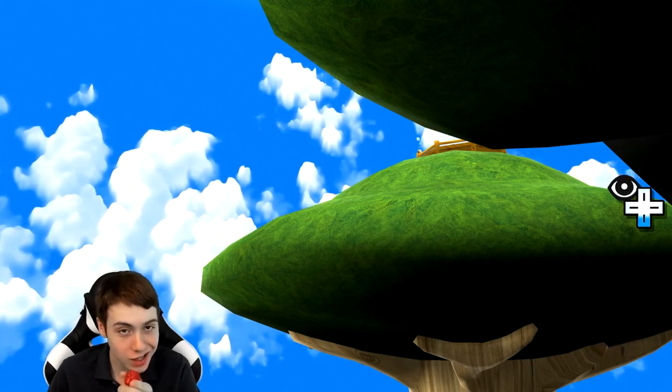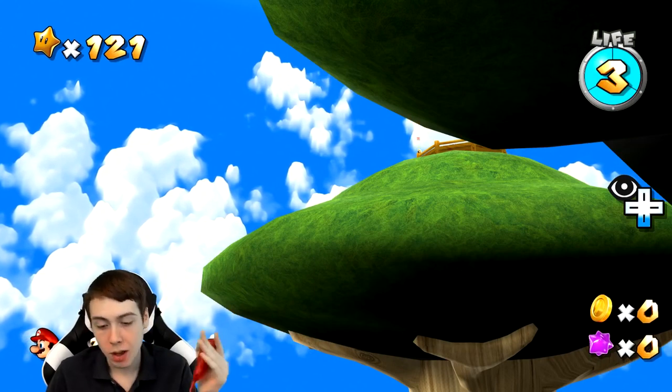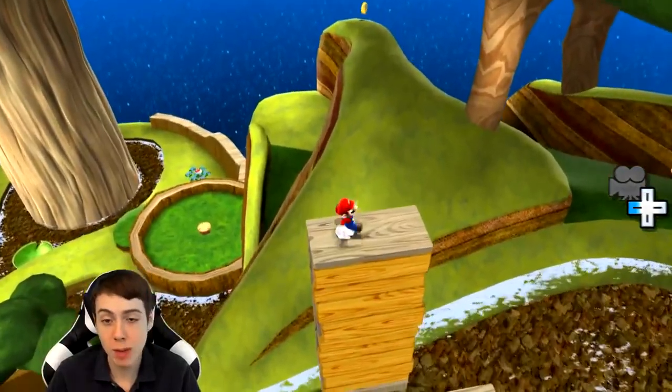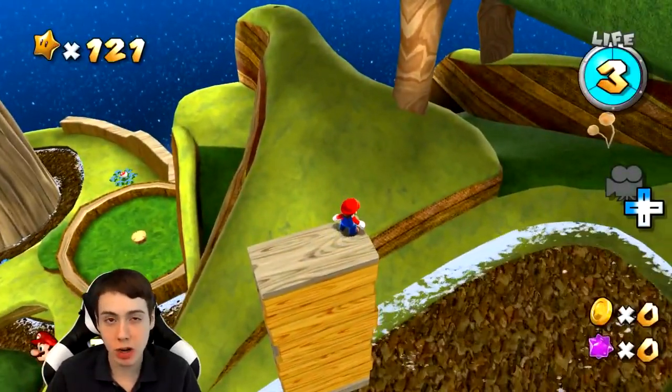There are like two or three galaxies you have to go to after this one to get to this Captain Toad platform. What this skip will allow us to do is get to this Captain Toad platform from the first area. If we're able to do it properly, that basically means we skip all those other galaxies — we skip a really, really big part of the level. It's pretty hard to do and kind of advanced, but we're going to try today.